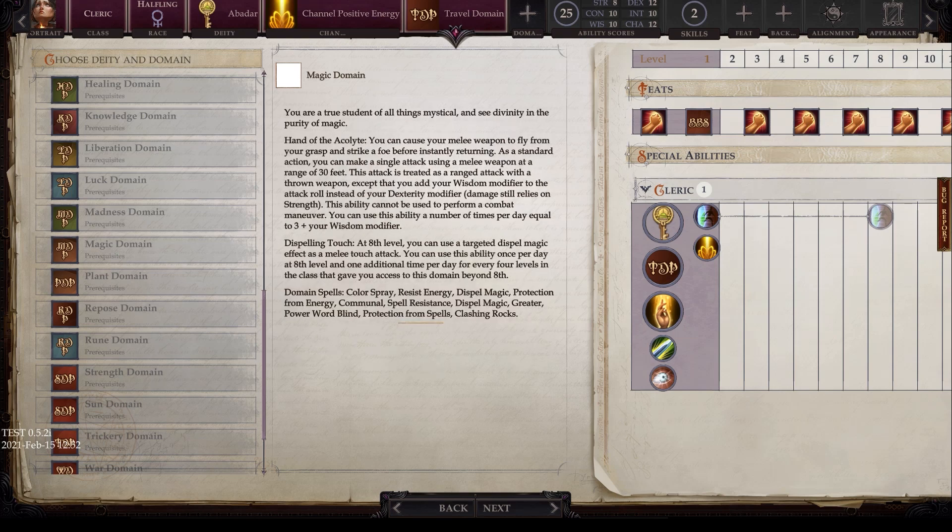Next we have the magic domain. You are the true student of all things mystical. Hand of the acolyte lets you cause your melee weapon to fly from your grasp and strike a foe before returning — a standard action making a single attack at a range of 30 feet, treated as a thrown weapon except you add your wisdom modifier to the attack roll instead of dexterity. Damage still relies on strength. Usable three plus your wisdom modifier times per day. At eighth level, dispelling touch targets a dispel magic effect as a melee touch attack. Domain spells include color spray, resist energy, dispel magic, communal protection from energy, spell resistance, greater dispel magic, power word blind, protection from spells, and clashing rocks.